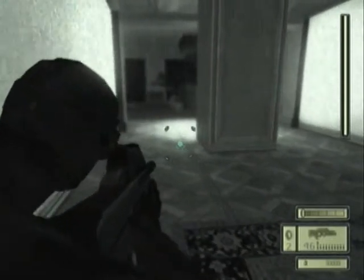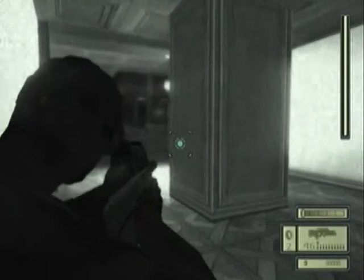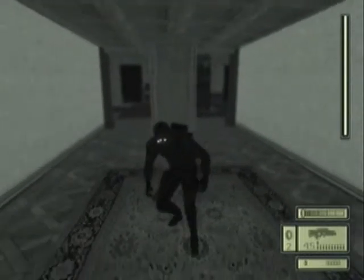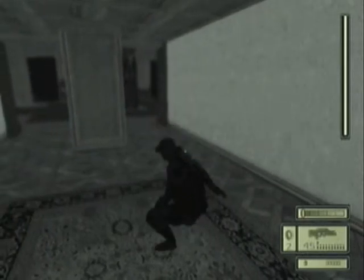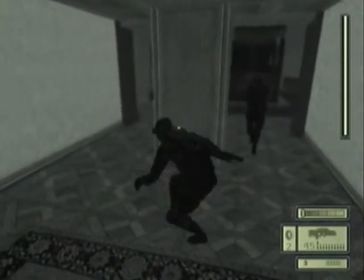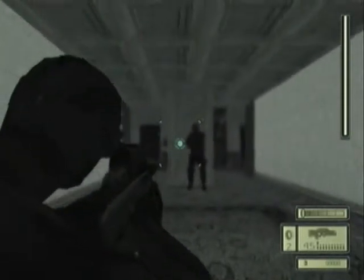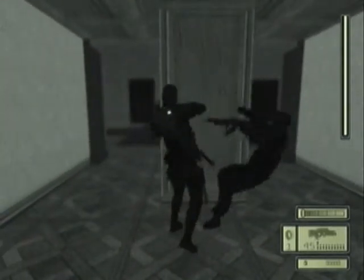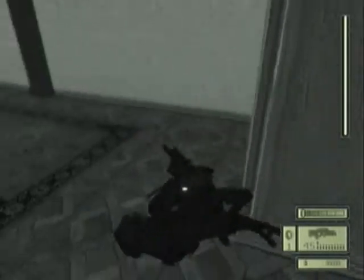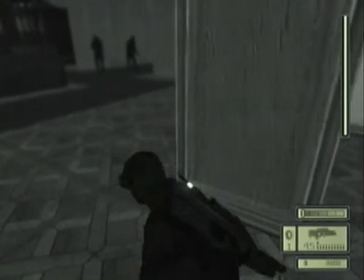Definitely don't want this guy seeing us. Where is he? There we go, perfect. That alerted the guard, but he's standing right there — oh, he's coming down the hallway. There we go, perfect. All right, we definitely want to keep — we'll hide the bodies in a second. I want to keep the airfoil. There's one guard there, one guard there.